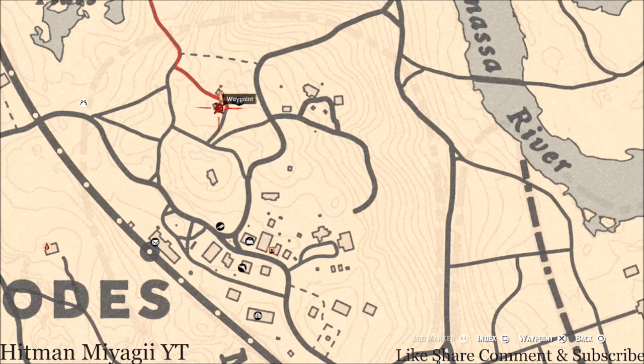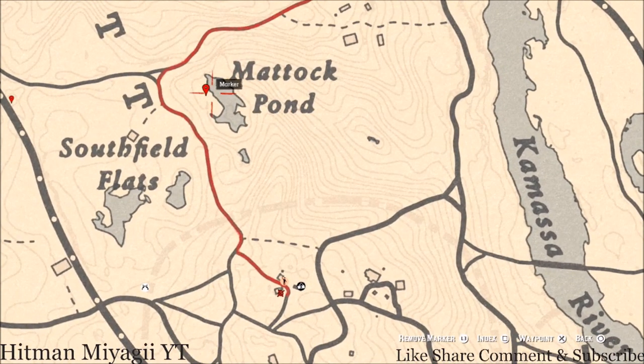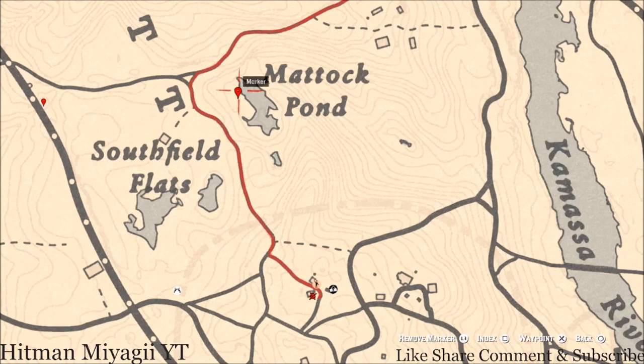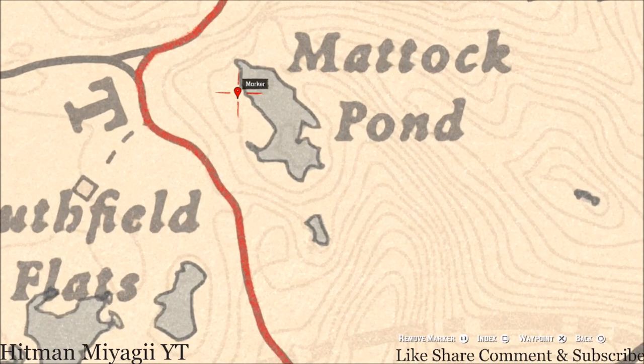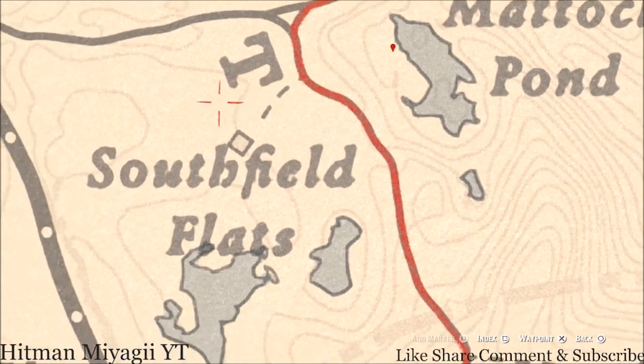Up here at our last two items — going straight up to Matic Pond, right next to Matic Pond there's another dig spot. You do not need your metal detector for this one but you do need your shovel. Right here at this marker you will get a random arrowhead — I cannot tell you what arrowhead it will be because it is randomized.